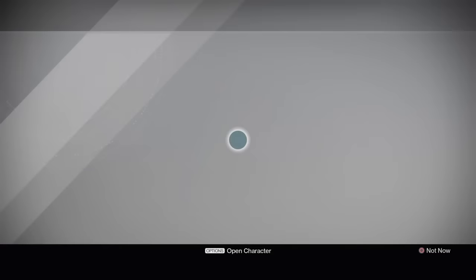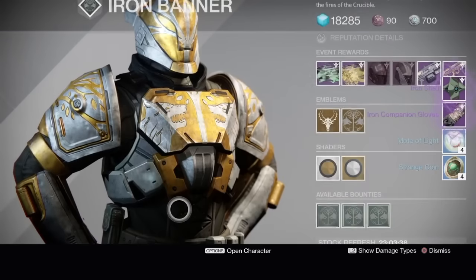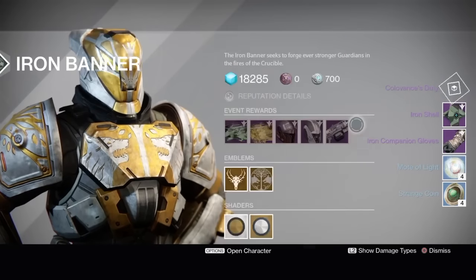First up on my Warlock for the rank 5 package — of course we get a ghost shell, and I get myself some gloves. Why are the ghost shells 320? Shouldn't they be 335?